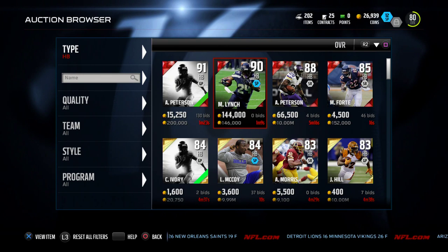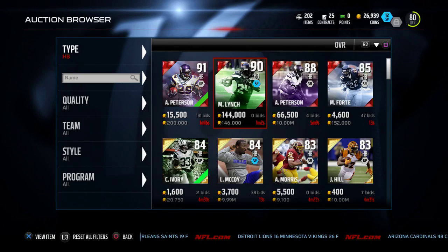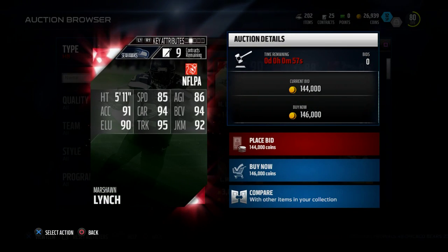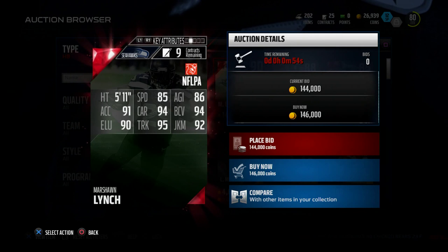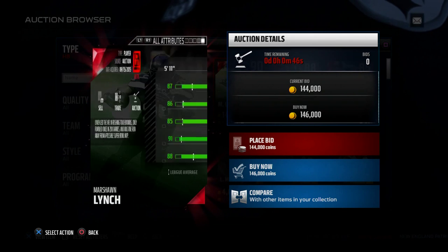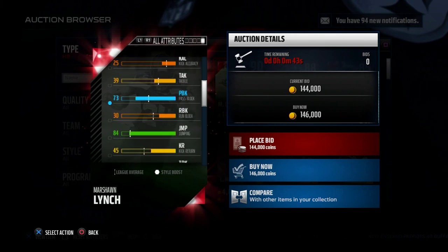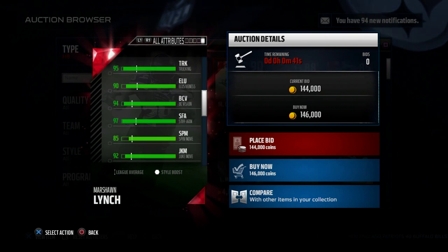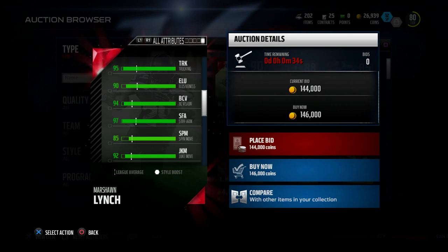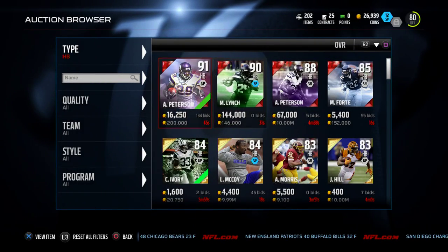This Marshawn Lynch card is probably the best running back right now that's out as far as trucking goes. Let's compare the two. Marshawn Lynch comes in with 95 trucking — LeGarrette Blunt actually has a little higher trucking than that. Lynch has 91 acceleration while LeGarrette Blunt has 90, so just one lower. His stiff arm is only 97, so once again LeGarrette Blunt, for 750 coins, is very comparable to Marshawn Lynch who costs 145,000 coins.